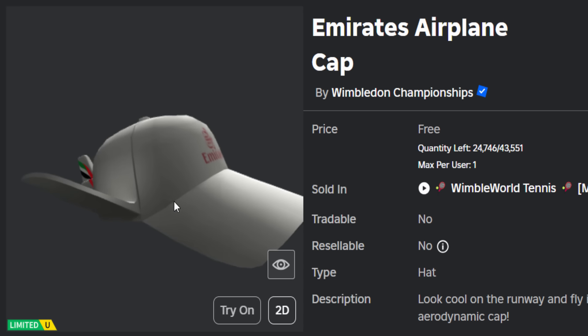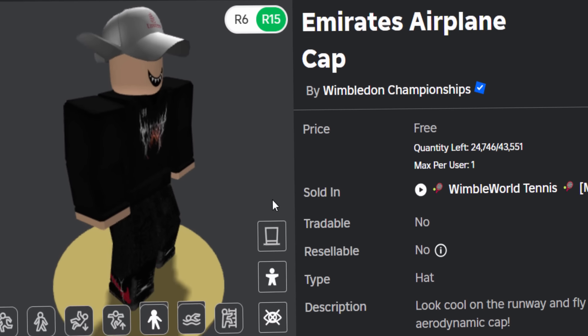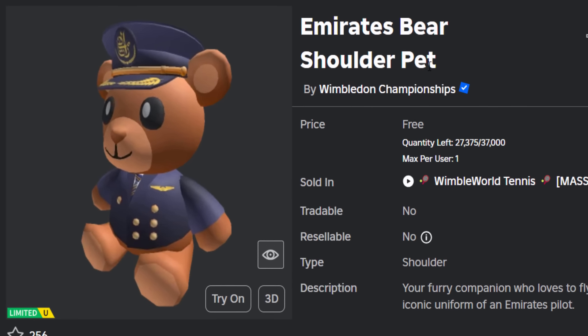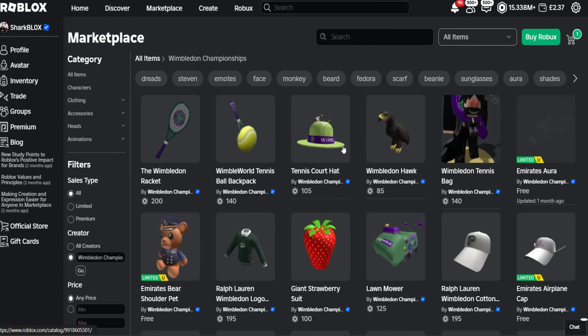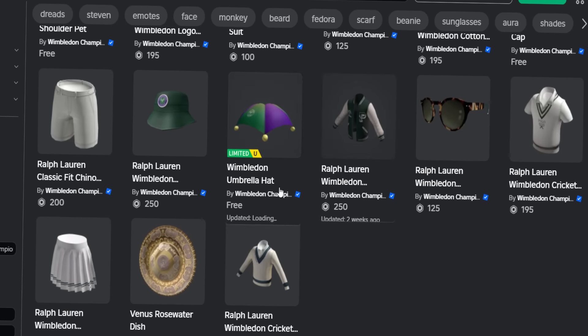Then we have the Emirates Airplane Cap - this one is pretty unique. I can see what they've done here, they've tried to turn a cap into an airplane. I like it, it's quite hilarious actually - 24k stock left on this one. We also have an Emirates Bear shoulder pet, just like a little teddy bear shoulder accessory thing, 27k stock left.